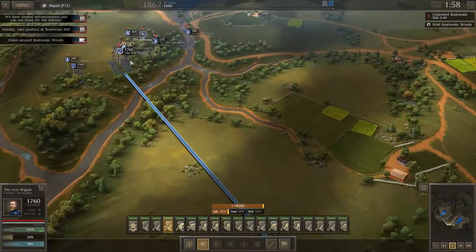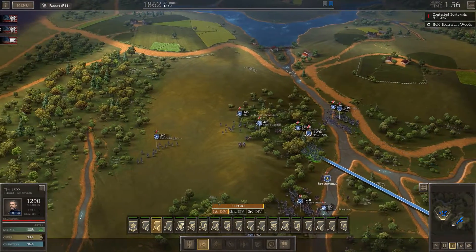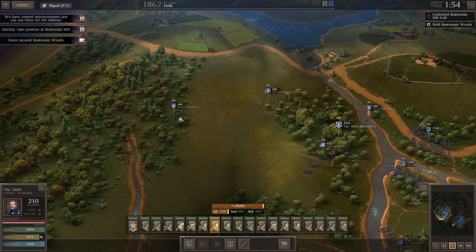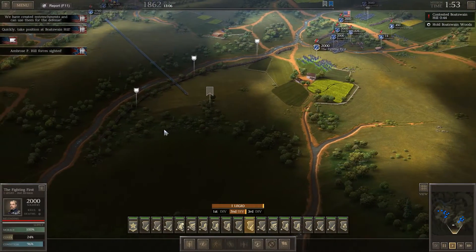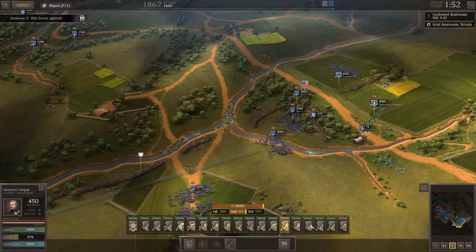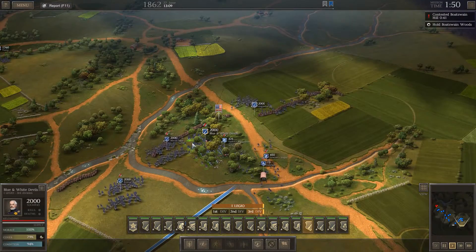Let's get back here and run. We need to hold Boat Swain Hill, Boat Swain Woods, and McKee Hill. For these positions I'm actually going to put the max 2,000 soldiers. We have Sawyer Snipers which can come up there. We're going to hold them off here as long as possible. Then we have the blue and white devils. We've got guys going there, there, and there. We're going to hold our reserves. Let's get Vinton's Vengeance up on this hill.